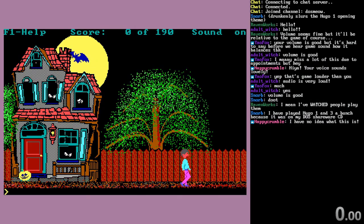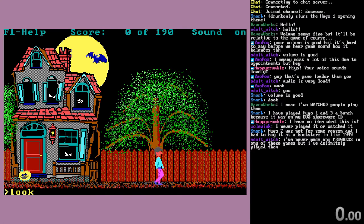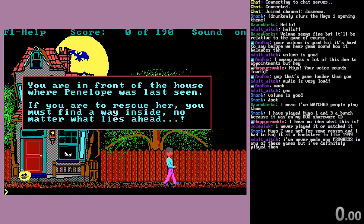Essentially what Snorb is saying - this is just a parser-based adventure game. You get to move around with arrow keys and type in what you want to do. You are in front of the house where Penelope was last seen. If you were to rescue her, you must find a way inside, no matter what lies ahead.